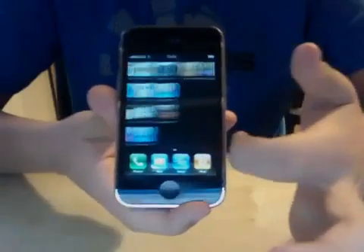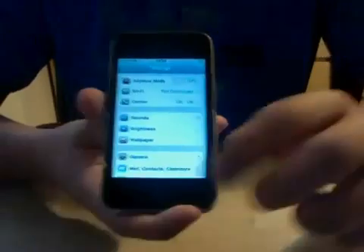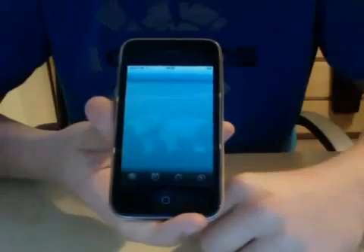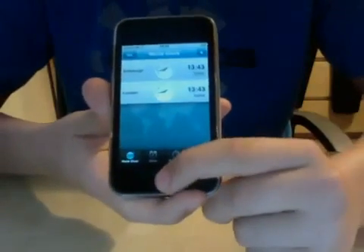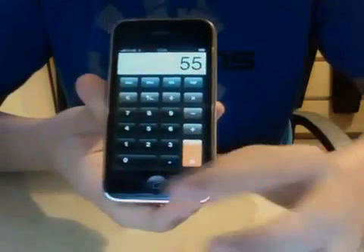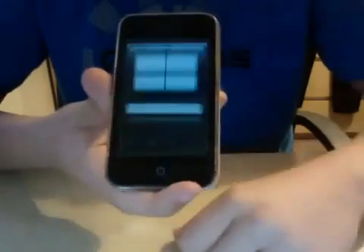So if I scroll back, I'm going to show you some cool things. If I open up my settings application — there, that's open. And now if I open up the clocks application, I'll also open up a calculator application. So there's calculator open. If I double tap, you can see multitasking is enabled on the iPhone 3G.